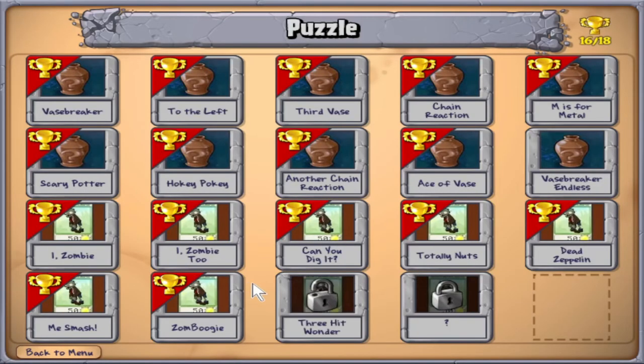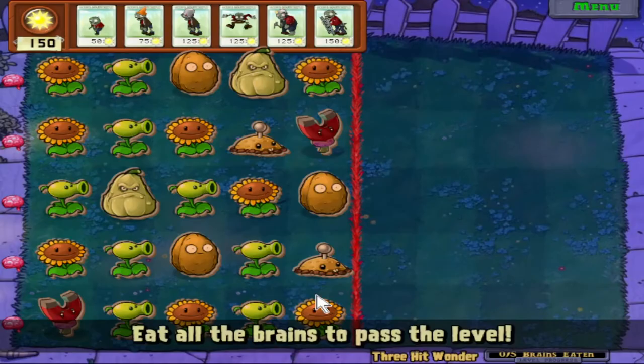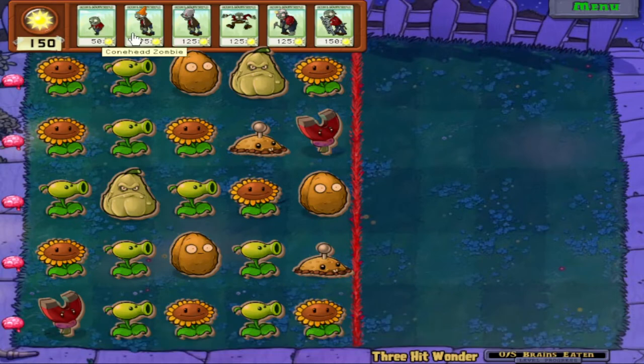We're nearing the end of iZombie, just two levels left, starting with Free Hit Wonder. Here we've got the Imp and the Conehead zombie. Conehead zombie's great - he only costs a tiny bit more than regular zombie and has way more HP. Imp sucks. In iZombie mode they actually made him worse than in story mode. In story mode he's basically regular zombie but faster. In this mode he can literally only take three hits and then he dies. It's so bad - when you control Imp, he's absolute garbage.